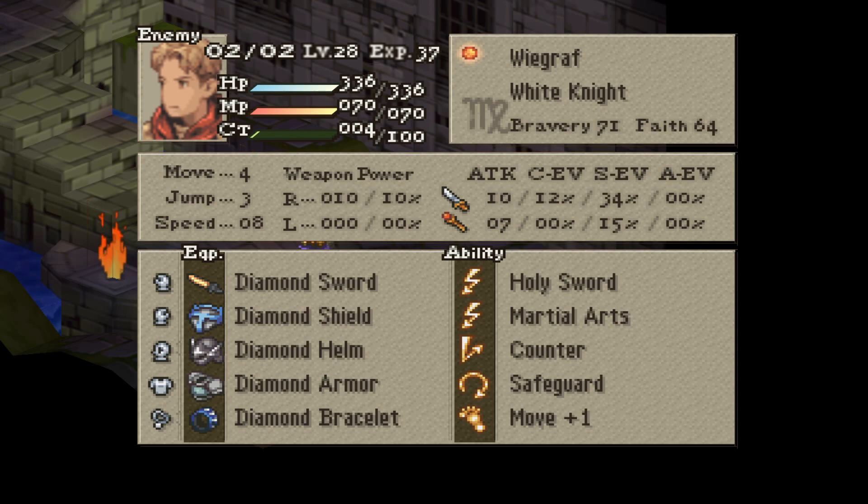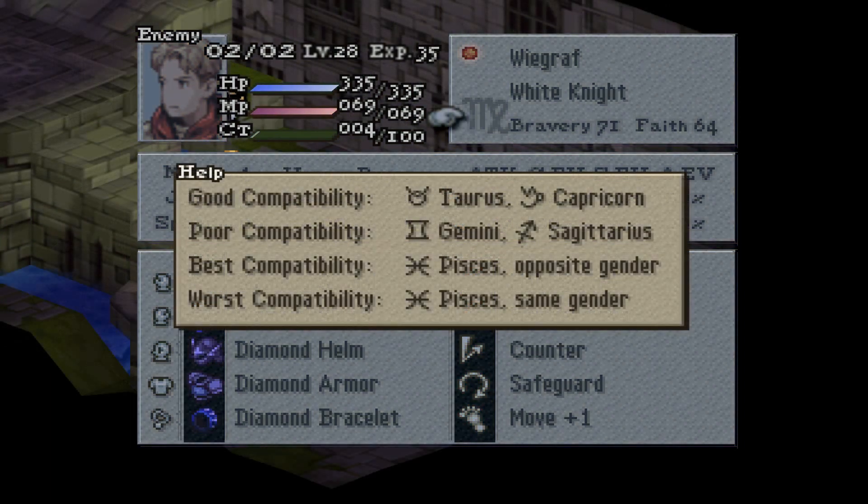Especially in HP. As a boss, he is also virtually immune to all negative status ailments, and because of Safeguard, you can't break or steal his equipment. Weegraph is also a Virgo, so if you are a Capricorn or a Taurus, you can deal 25% extra damage to him.